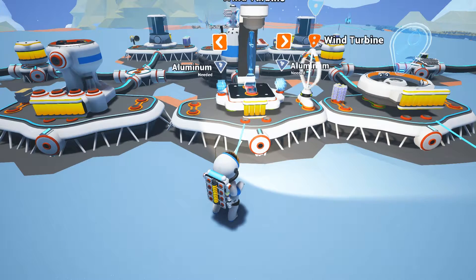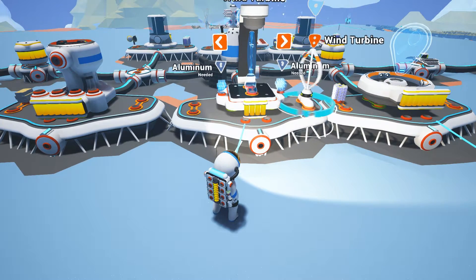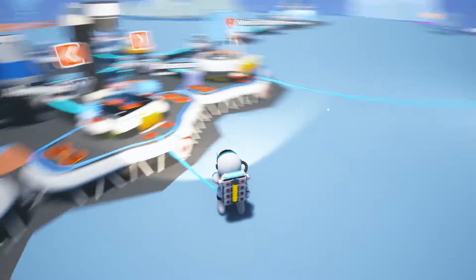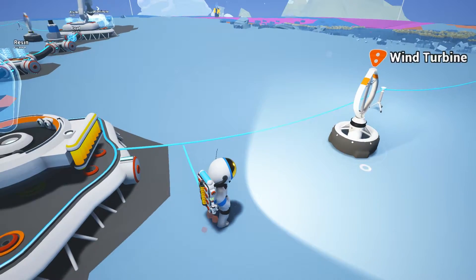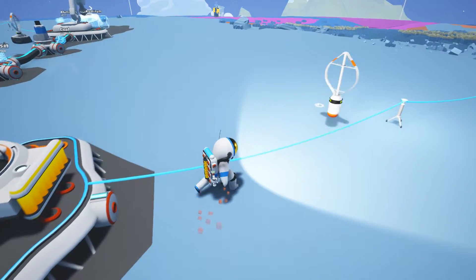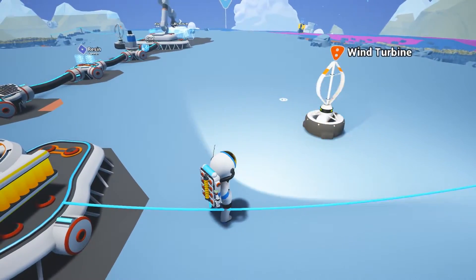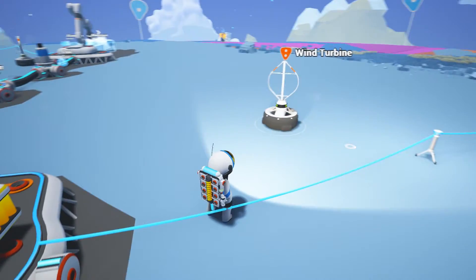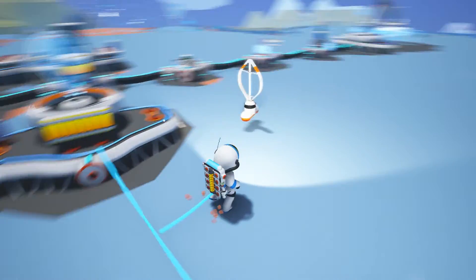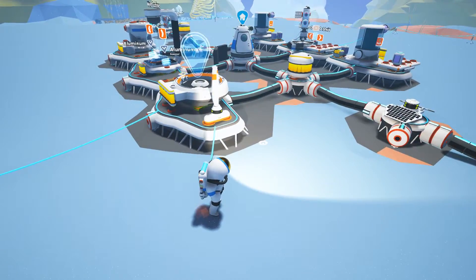With the way the wind works in the game, it's kind of weird. Right now you can see there is power being generated here because there happens to be wind here. However, if you walk over here — there's no wind there, but there is wind there. So what you'll want to do is if you have these guys running your base and you see something not spinning, pick it up and place it in a different location where power will be generated.